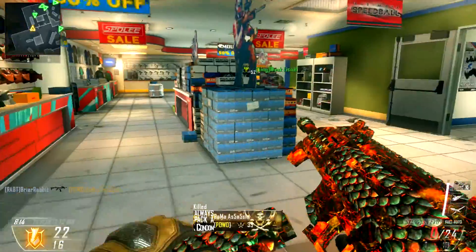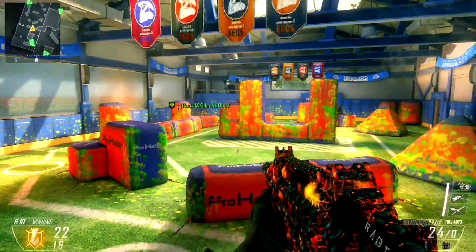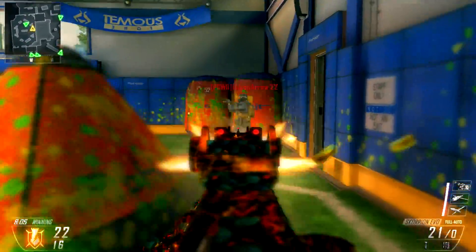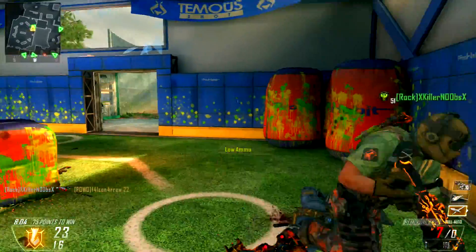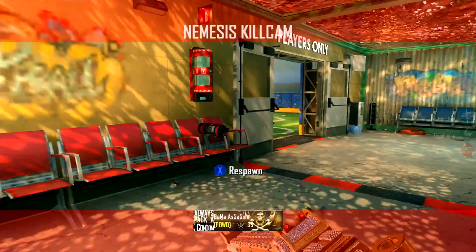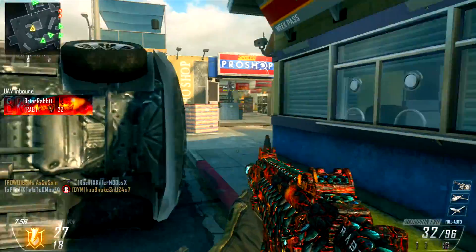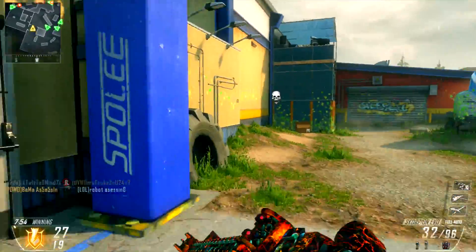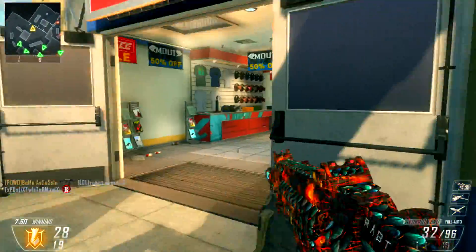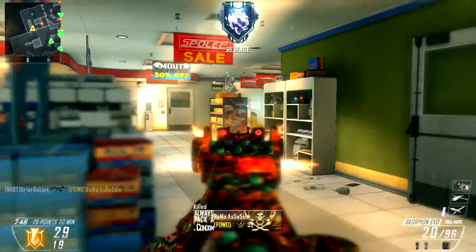The next map I want to talk about is Cove, and I am not a fan of Cove. It's big — definitely a long-range weapon map — and there are tons of flanks. It's very open, very little cover, and wherever you are there always seems to be three or four different directions that people can be shooting you from. I think this is going to be a decent domination game, but it's not good for Team Deathmatch, and that's what I normally play.